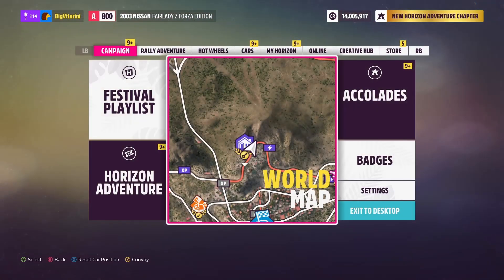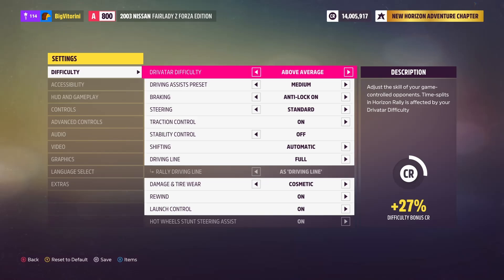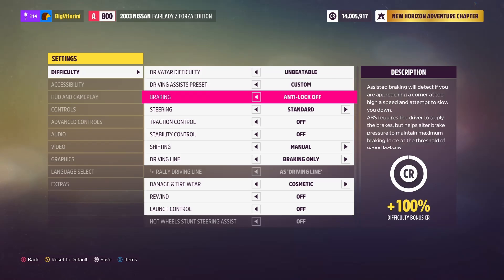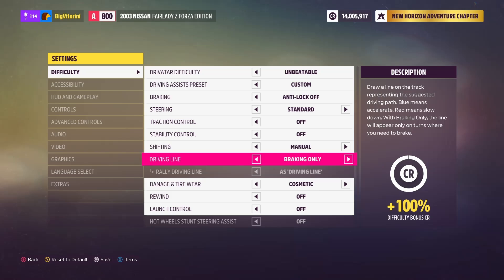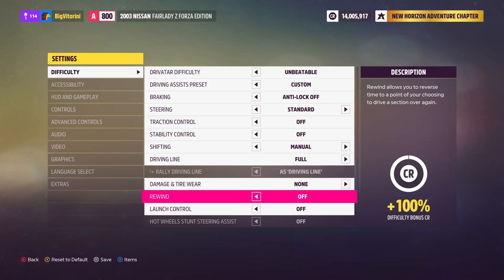After getting this car you will need to set some settings. You need to put your difficulty settings like I put them in the video — you want to have 100% difficulty bonuses. You can see on the right side you have 100% difficulty bonus, so make sure you have the settings as I put them.